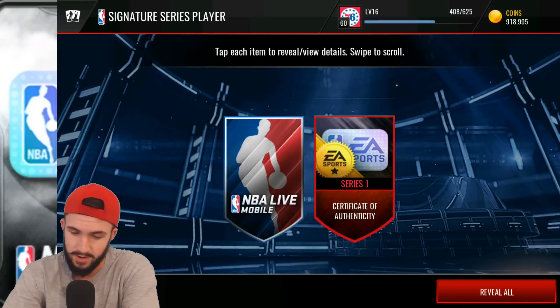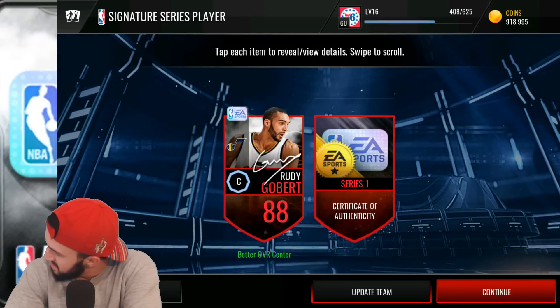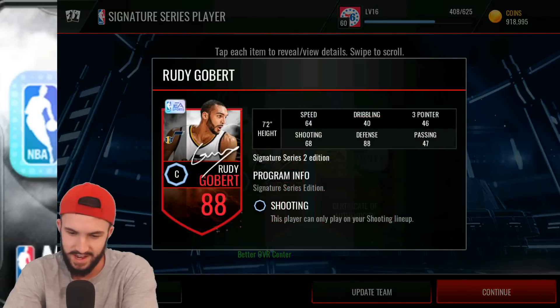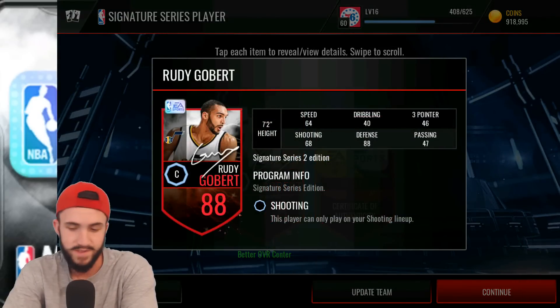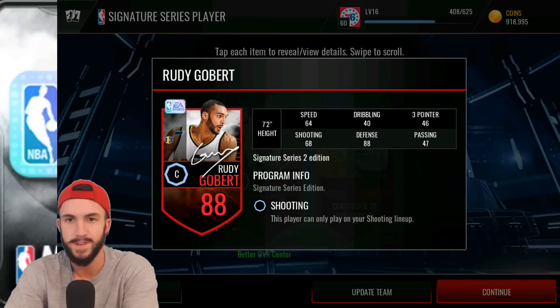For the second one — please be Dirk, D-Rose, or Draymond, give me somebody — Rudy Gobert. Okay, I'll take that. He's an 88 overall, most of his stats are not great, but he is series two and he's got a really nice defensive stat.